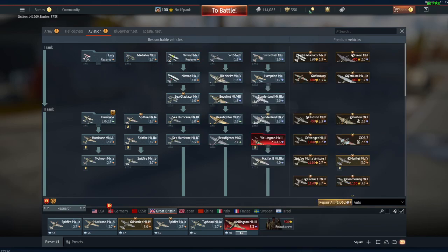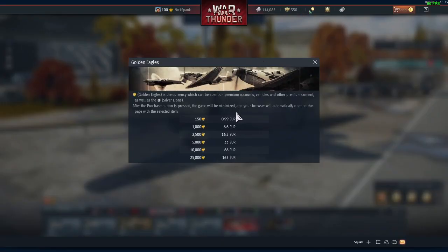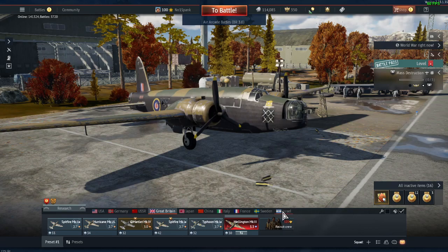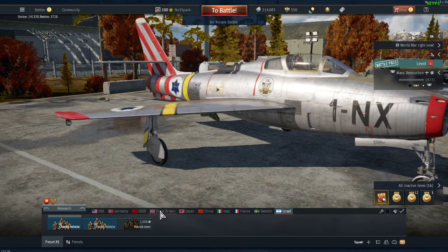Tip number two: use your golden eagles only for crews. Don't bother wasting them on trying to upgrade things quicker or anything like that. You can buy premium vehicles with them if you want, but you have to use real money to get more. There are occasionally things you can do in the game to earn some, but mainly you're going to have to spend real money. So those few you get at the beginning of the game — use them properly. For example, another crew for Great Britain costs 500 golden eagles.